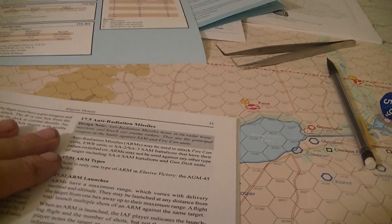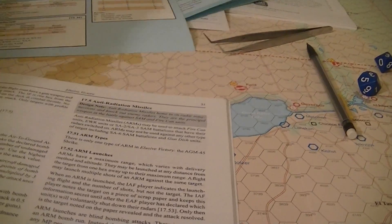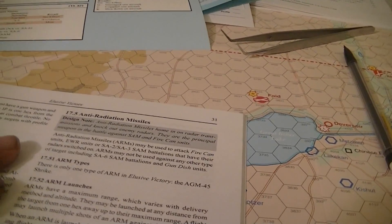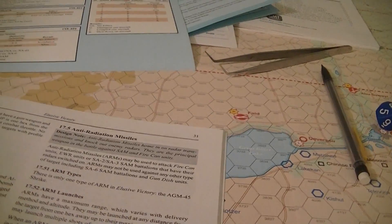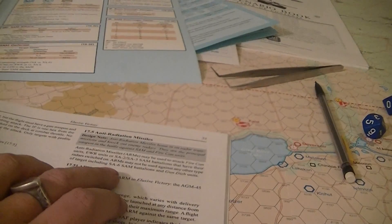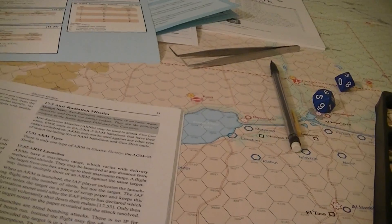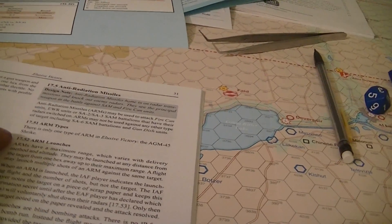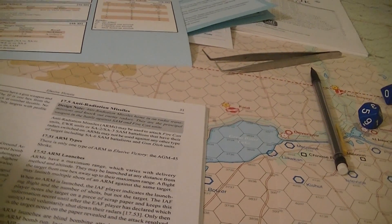Anti-radiation missiles: the concept is air-based attacks on things that are using radars that are switched on — specifically fire cans, EWR (early warning radar), and the SA-2 and SA-3. You cannot use them against anything else, which includes the SA-6 SAMs and gun dishes, both of which have radar. The only ARM in the game is the Shrike.